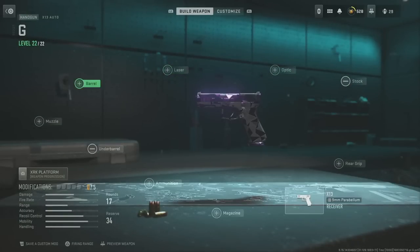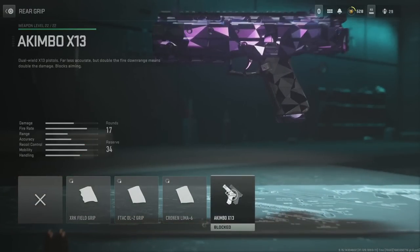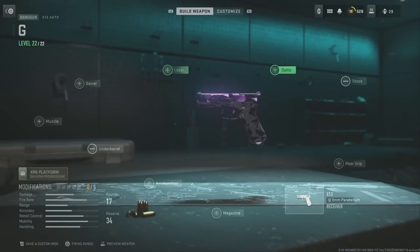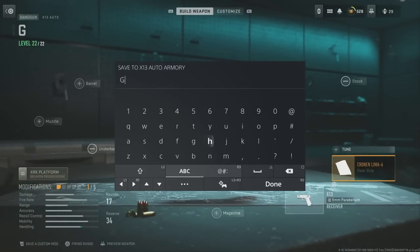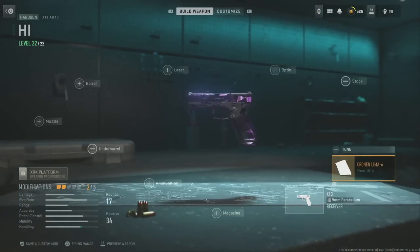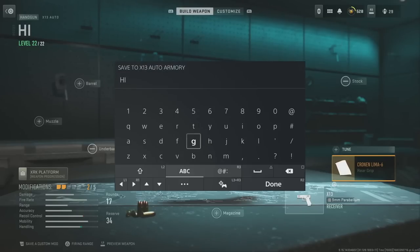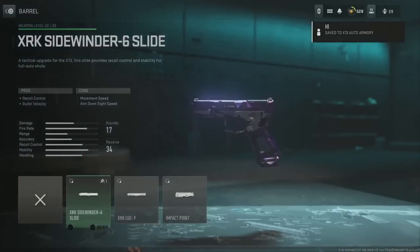Put the X13 in the secondary slot. As you can see, you cannot put the impact point barrel and the akimbo on at the same time — that's what's going to be glitching out. Go over to your rear grip, put on this attachment, then save it as a custom mod and name it whatever. After that, go back in and equip the akimbo — for some reason it does get equipped, it says two out of five. Save that as a custom mod again.